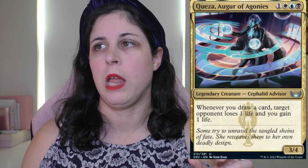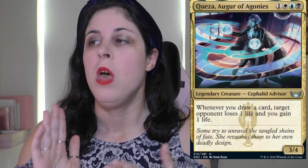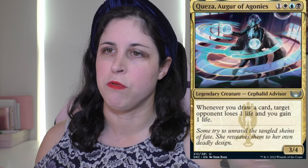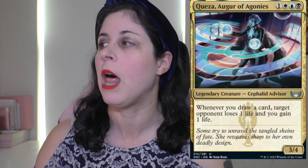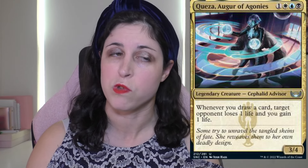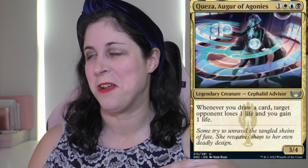I do want to run more creatures in this build. I haven't looked at it much yet, but I want to note that this color scheme is the same as Alela, but it's going to be totally different — and Hilda is the same color scheme as Grand Arbiter, but both will be very different decks. Hilda will have a little bit of control, this will too, but I love the Esper combination. Alela is fairy tokens; this will be about drawing cards. I just want to make sure I'm not lost in instants and sorceries and that I'm running more creatures.